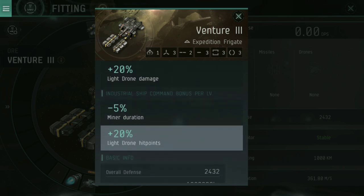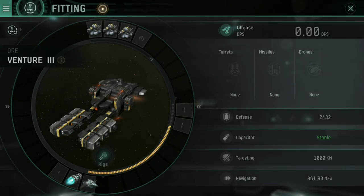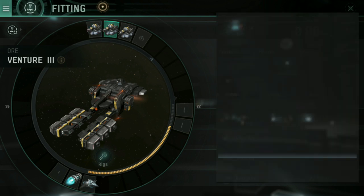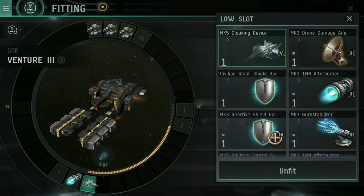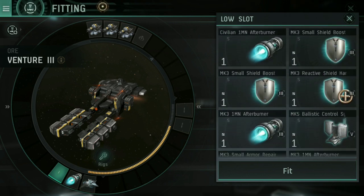And minus 25% miner duration because I've got 5 points in Industrial Ship Command. In regards to fitting a Venture 3: leave the drone tube empty, leave the mid slots empty. There's no real point putting anything there, because as soon as someone arrives in a combat situation you want to get the heck out. You don't want extra stuff clogging up your power grid. Fit three of your best mining lasers in the three top slots, but leave that drone slot empty. In the low slot, I've got something a little different — a Mark V cloaking device. I've still got my afterburner for getting away from that entry point in the asteroid belt.